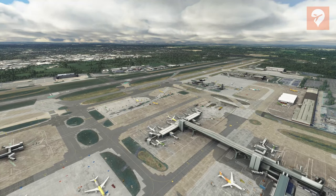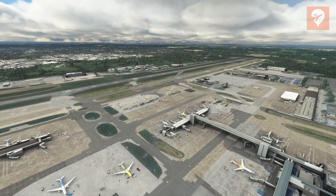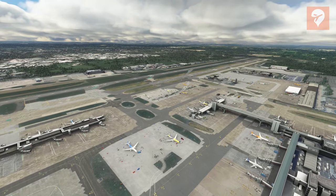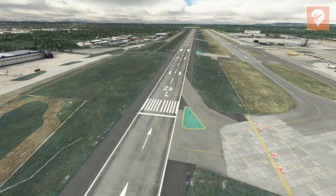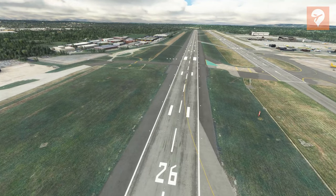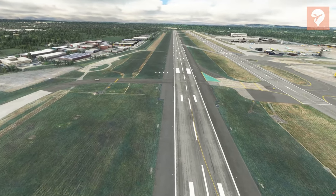Gatwick Airport is the second busiest airport in the UK and the busiest single runway airport in the world. It's an iconic airport with a rich history that has seen continuous growth until the recent pandemic. Despite that, the airport is still home to many leisure destinations with many airlines frequenting the two terminals at Gatwick. In this video, we'll be taking a look at the upcoming Origami Studios version of Gatwick Airport from Microsoft Flight Simulator.